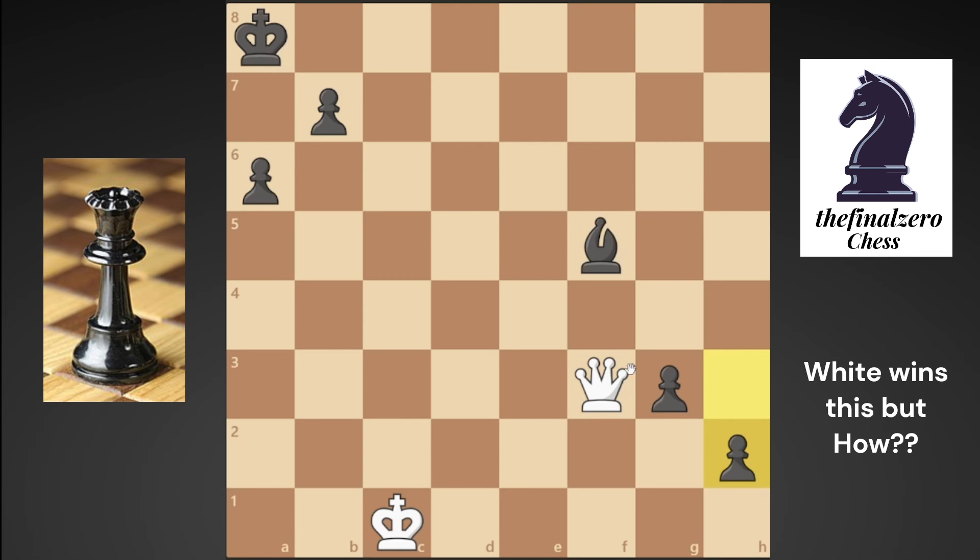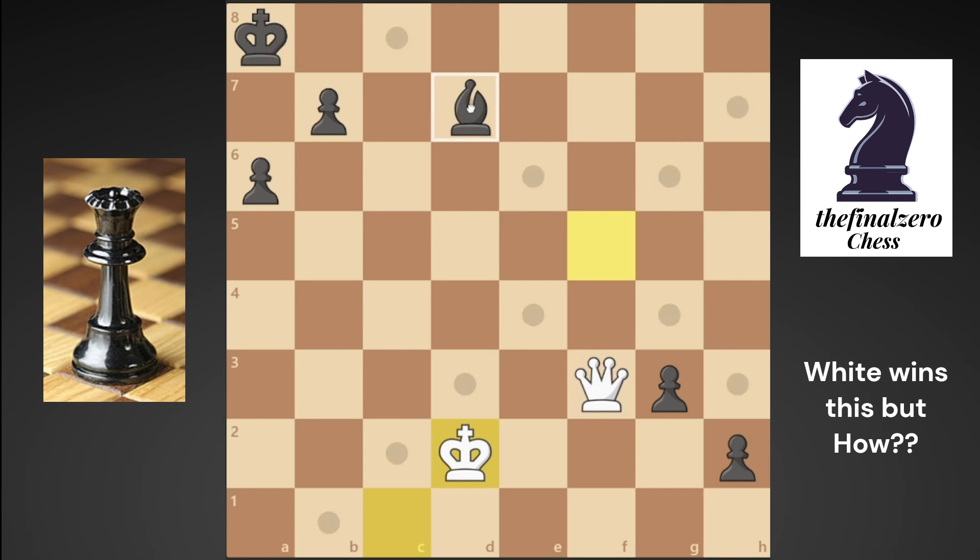Right now your queen is preventing him from playing g2 and h1, so you can keep your queen here and try to use your king to take the pawns from f4. But black will play bishop to d7, and with bishop d7 he wants to play bishop d6. If he plays bishop d6, he will just promote to a queen and win.